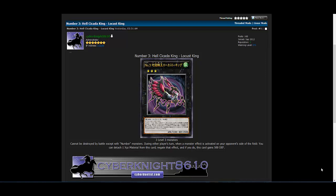Remember, this is the anime effect, so I'm wondering what would change when it's printed. The first part where only Number cards can destroy it — we can almost automatically say that's not going to be part of the actual printed card's effect. That's always what they cut off from the anime version. In some ways I kind of wish that's the way they all were, but anyway.